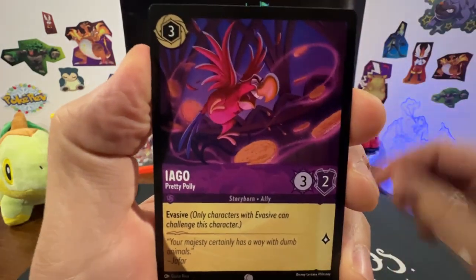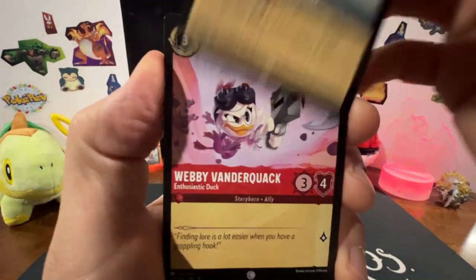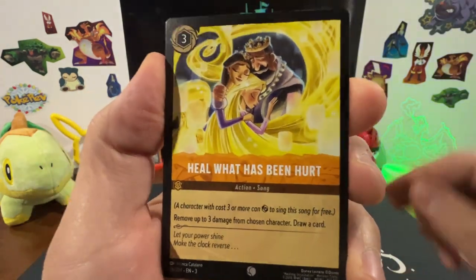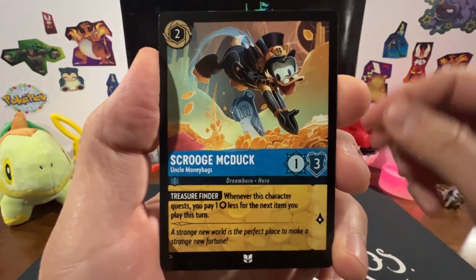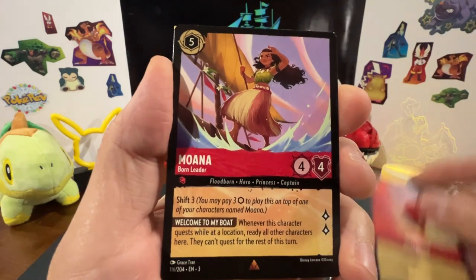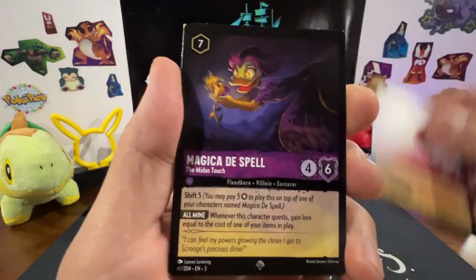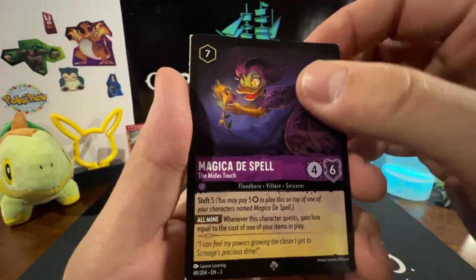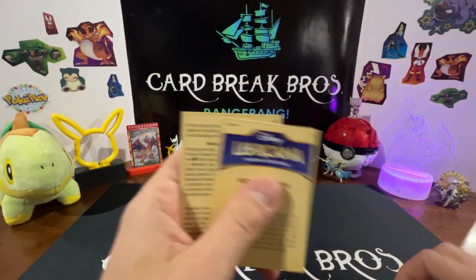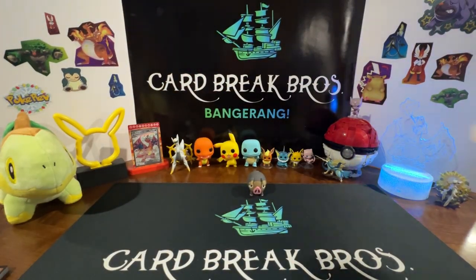Sir Hiss, Iago, Maid Marion, Gizmo Suit, Webby Vanderquack, Heal What Has Been Hurt, Scrooge McDuck, Rise of the Titans, Dive Bomb, Moana, Magica, Dispel, Mr. Snoops — that'll do it for that one. Alright guys, into the next pack of Lorcana.